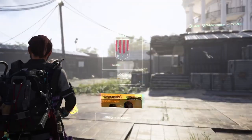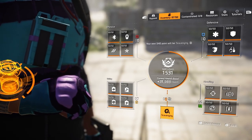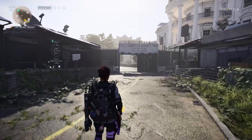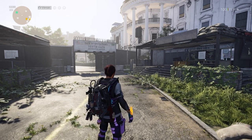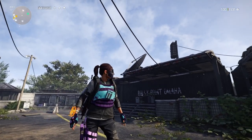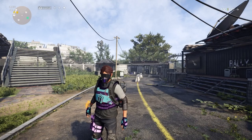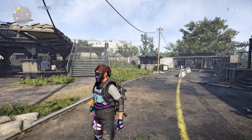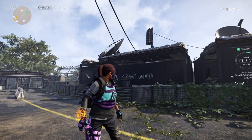Another method some people use with scavenger points is to max out printer filament. It takes 30 printer filament to go up one notch, and 10 notches per level — so that's 300 printer filament to get one item up one level. To completely get one item fully proficient across all 10 levels, it takes 3,000 printer filament total.